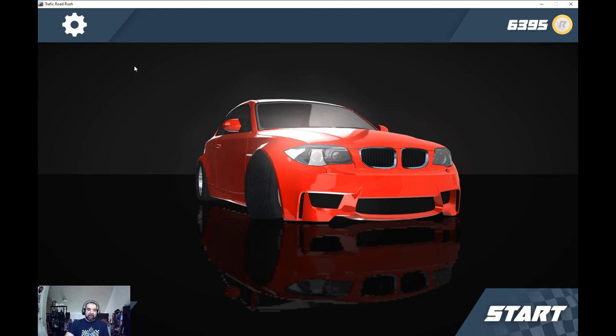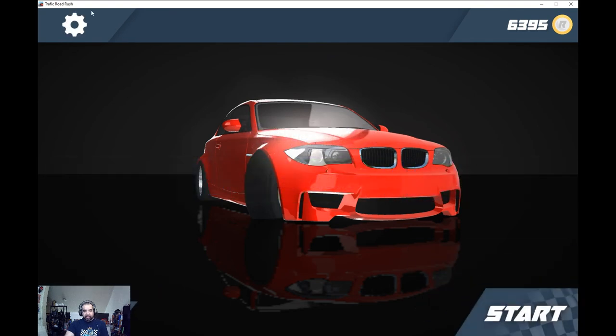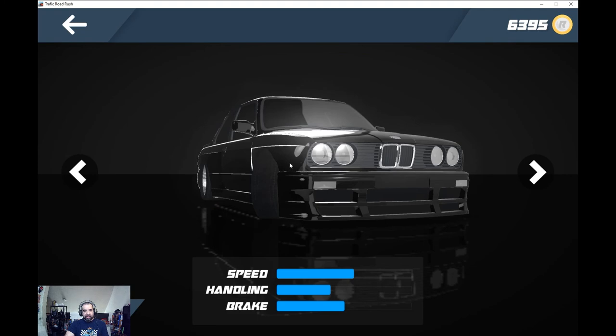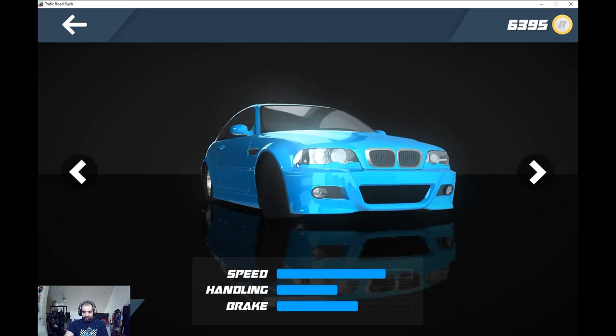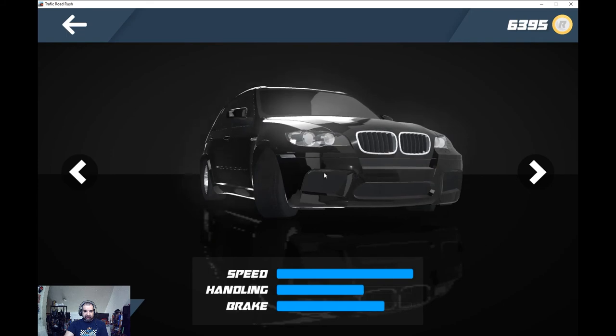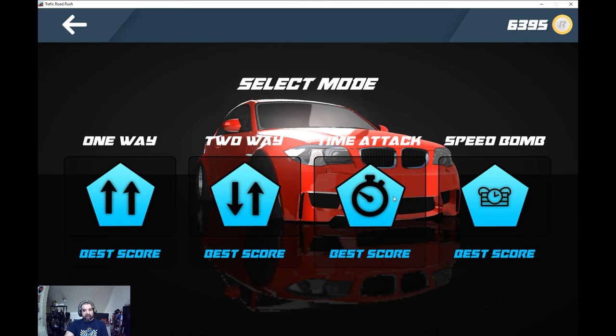It's 99 cents. There are some graphics options — low and medium — I'll leave it on medium for recording purposes. There's not much difference between them. You start out with this red BMW, maybe like a 1 Series. You can upgrade to an older-looking 3 Series, a more modern 3 Series, a 5 Series, maybe a 7 Series and an X5. Then you've got one-way, two-way, time attack, and speed bomb modes.